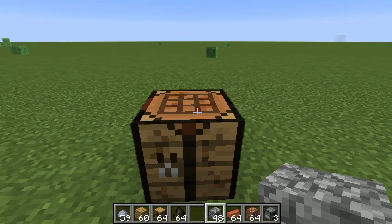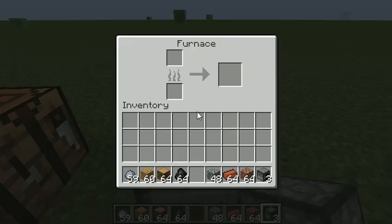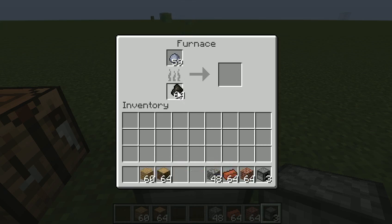Grab your furnace and throw it down. Now in the furnace, you need to put clay and some sort of a fuel source — so wood, planks, charcoal, whatever you want. And that's how you get a single brick.